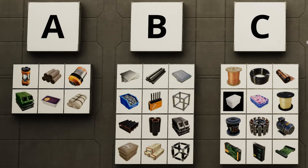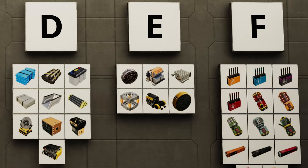Everything from iron plates, power shards and weapon ammo, to radio control units, super computers and turbo motors.